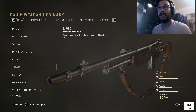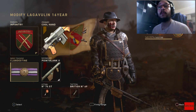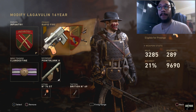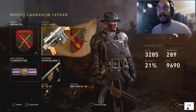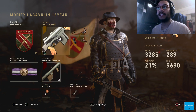Here's a great class setup if you want to give this a shot once you get this gun. I highly recommend running the infantry division with clandestine, the Cool Hand with rapid fire, extended mags, advanced rifling, and reflex sight — an amazing class setup for you guys to try out. Any secondary of choice, any lethal, any tactical.